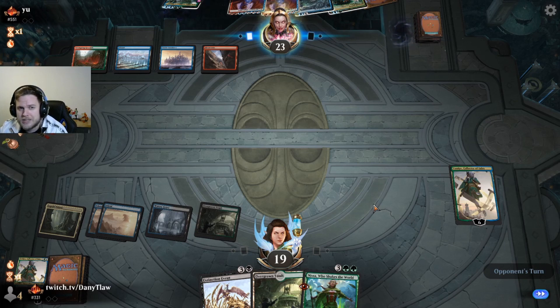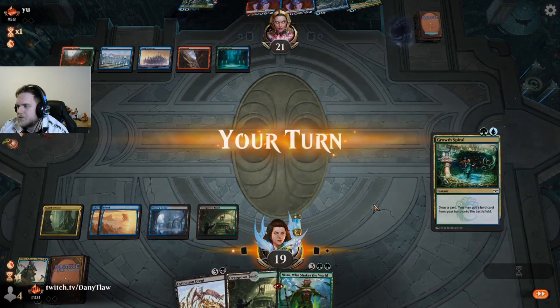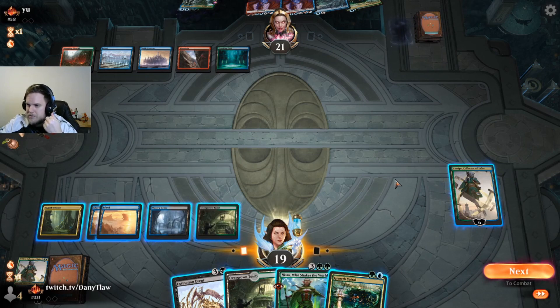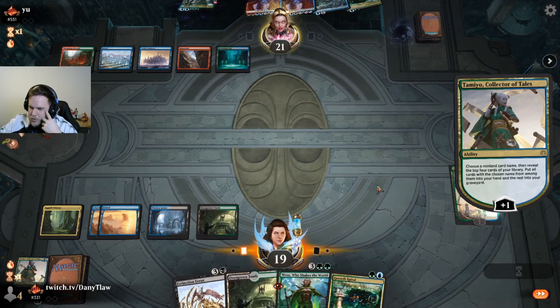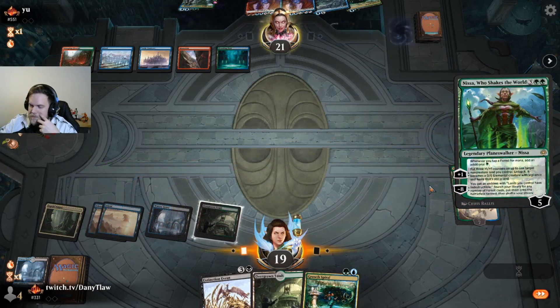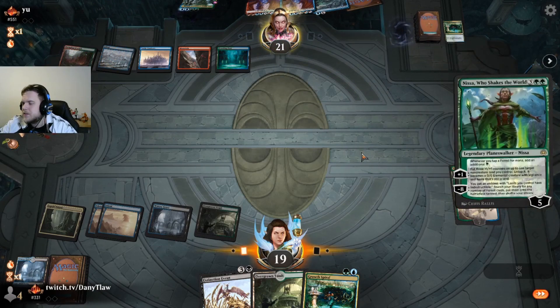We would like to find a Wilt. A Wilt seems good because we can fire it off Nissa. They cycled Shark Typhoon — they want to set up a Shark as a 3/3, but I'm totally fine with that. We're going for our Wilt because we can play it off Nissa. We didn't find it, so we're going to play Nissa again. They can try to find a counter, but it would be a top-deck. It's 100% correct to play Nissa here. We do not run any counters in the main deck.